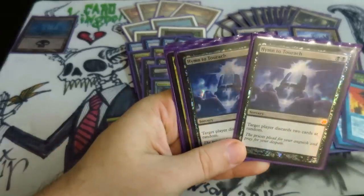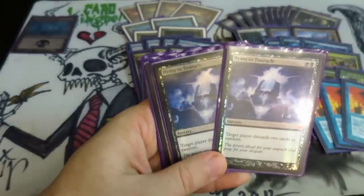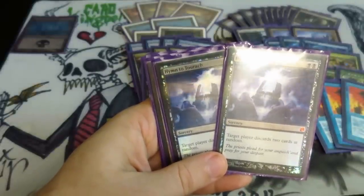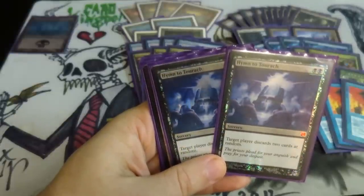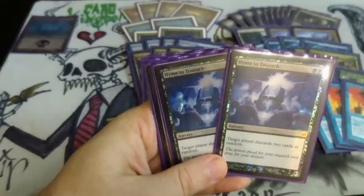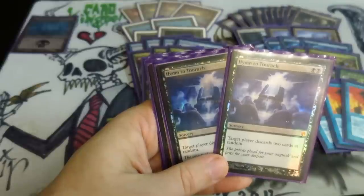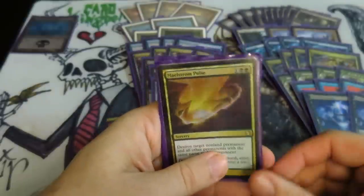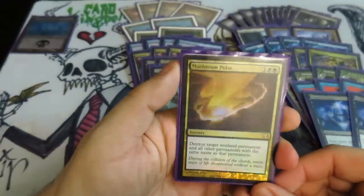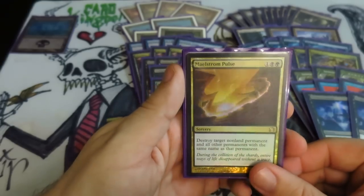I've got a pair of Hymn to Tourach here — this is the new From the Vault 20 artwork. Hymn to Tourach discards two cards at random. You can take your opponent's land on turn two and just knock them out of the rest of the game, or take valuable pieces of their combo. I love this card. You don't want it late game, so I'm only playing two currently — I'd probably go up more if I was playing against more combo and less fair decks locally. Maelstrom Pulse is just a wonderful answer to pretty much everything — about 98% of the stuff you're going to run into.